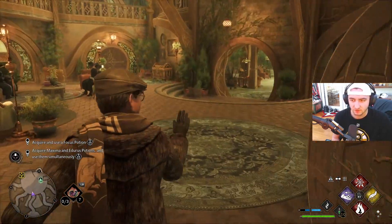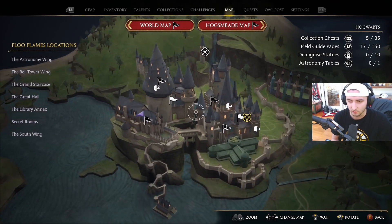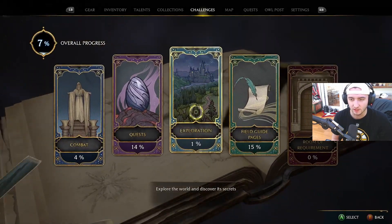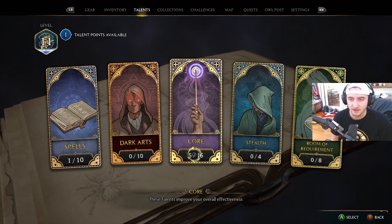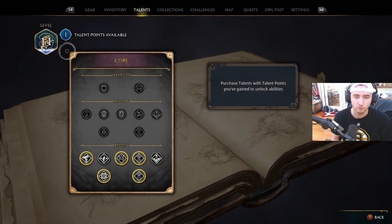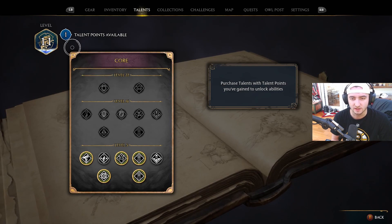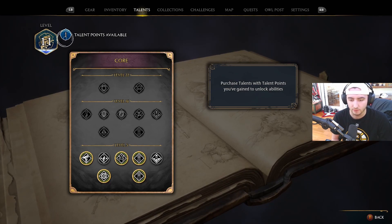Off camera, I went and did a bunch of the tedious stuff, because I didn't want to waste the time going to do it during the video. So basically what I did was I sold a bunch of my gear, and I learned a bunch of new talents. Basically, when you reach a certain point, you get a quest that allows you to start getting talent points, and every time you level up, you get one talent point.